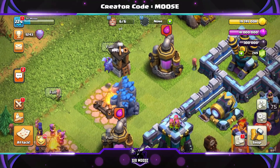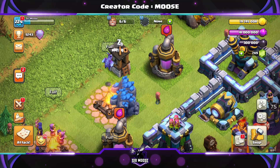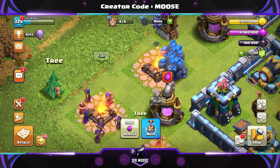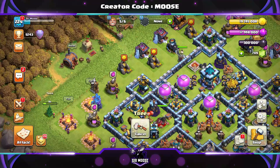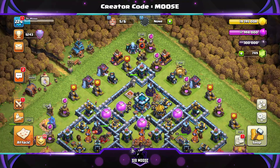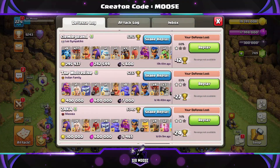And who's that hovering above the army camp? Yes, it's Mike the Minion! Just a quick reminder that on this channel we've got a creator code. If you do want to help support this channel in-game, go to settings, scroll down to more settings, scroll down, support a creator, and if you use code 'moose' before you purchase any gems, it helps support this channel.